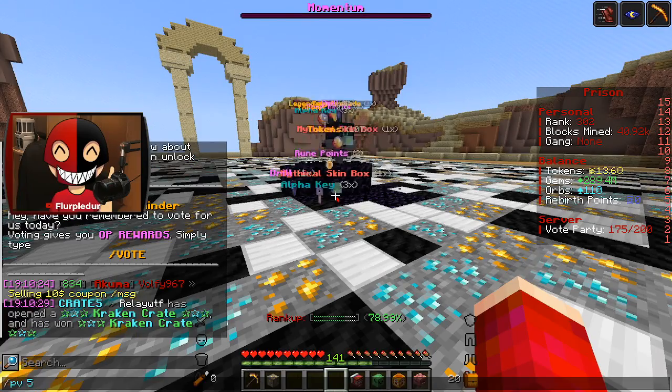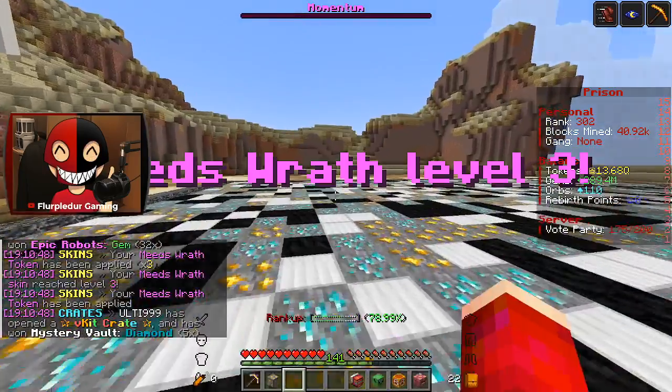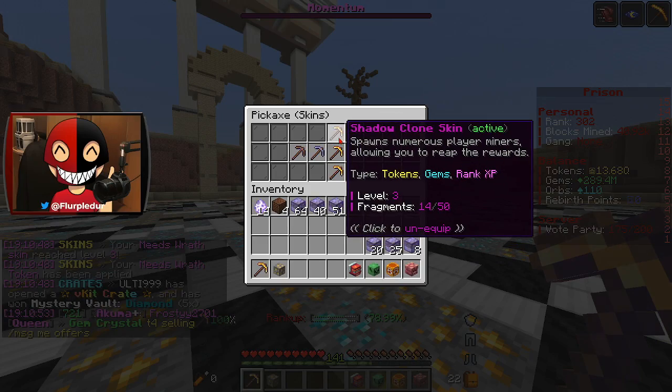Anything that's in an ender chest is getting moved somewhere else because these are the big openables. I've got a lot of mystery vaults. I've gone through a little bit of the openables, just kind of cleared things out. I got Mead's Wrath level 3 — that's actually pretty sick, I'll take that. Although I'm probably going to stick with Shadow Clone because Shadow Clone is already level 3 with 14 into it.